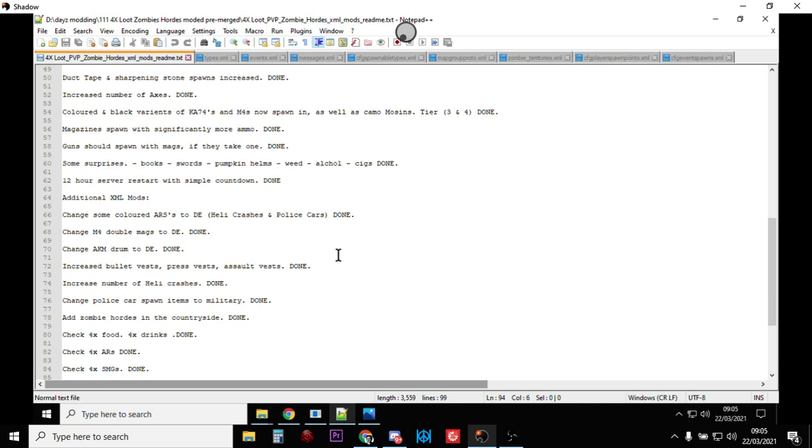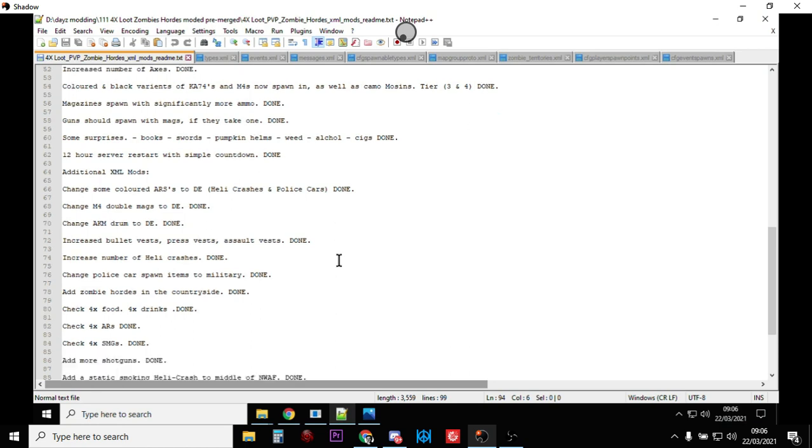Also the M4 double mag, the coupled mag, and the AKM drum mag are now dynamic event spawns — you'll only find them on helicopter crashes and police cars. Increased bullet vests, press vests, and assault vests — that's all done. I've also increased the number of helicopter crashes so there are lots and lots of them. Changed police car spawn items to military — that's done. We now have zombie hordes in the countryside.